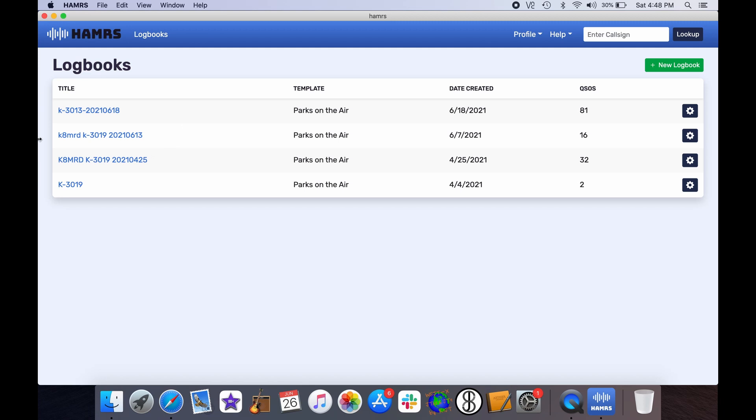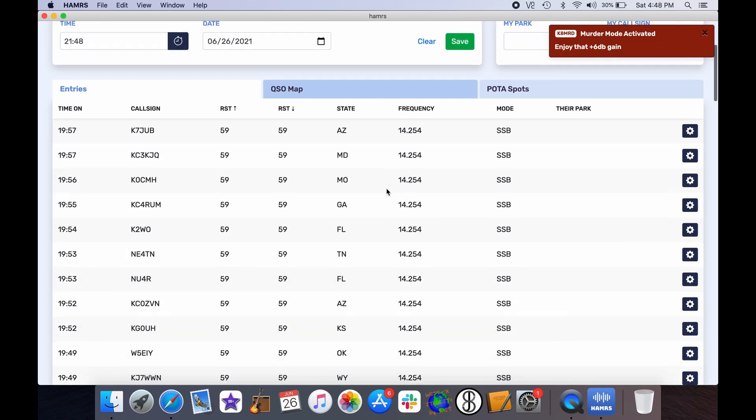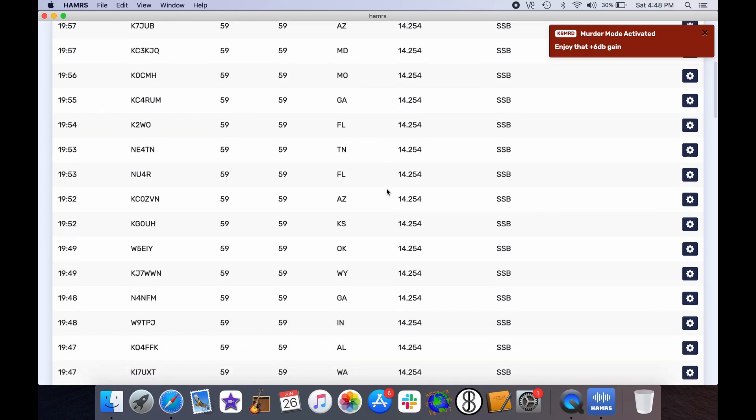So here in the HAMMRS app, let's open that up. Here's the Parks on the Air activation — this one I have not uploaded. You can see 81 QSOs right here. We can click on the log and see all the contacts. Notice it says 'enjoy murder mode activated — enjoy that 6 dB again.' Jarrett put that little Easter egg in for me. Thank you, Jarrett — I love it.